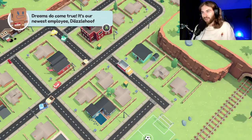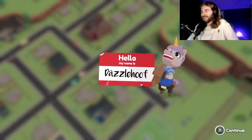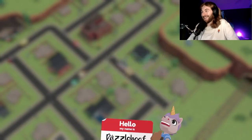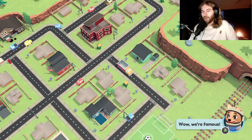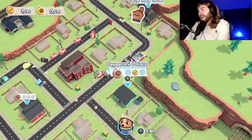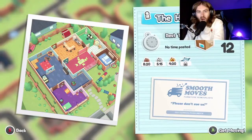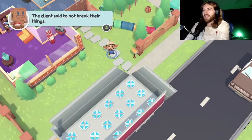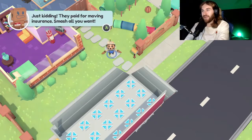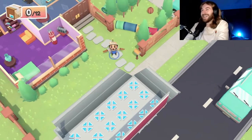Dreams do come true — it's our newest employee, Dazzlehoof! A unicorn — that's pretty cool. Our new client saw our ad at the Pack More Post. Wow, we're famous! Out of my way, I'm a mover — we're going to the Hoop House. The client said not to break their things. Just kidding, they paid for move insurance — smash all you want!